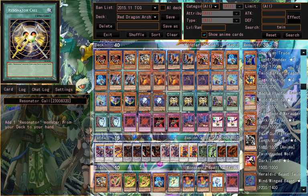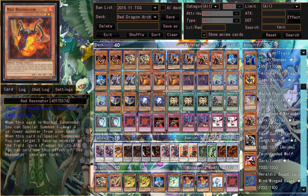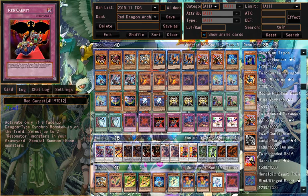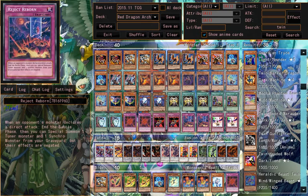Mirror Resonator. Resonator Call — you can search out your resonator cards. Upstart Goblin. Duality. Red Cocoon. Red Dragon. Red Carpet. Reject Reborn.